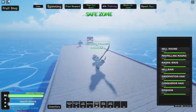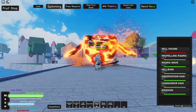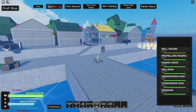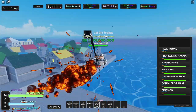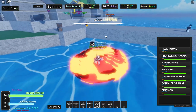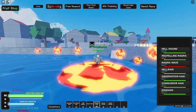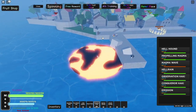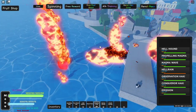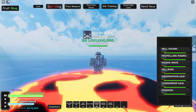Next fruit is magma. I'll be showing the unawakened and then the awakened version. First move: hellhound — pretty cool effects. Propelling magma is just another flying move for traveling. As you can see you can walk on water without taking damage, which is really nice. You got the magma wave, large AOE hail rain which just puts a bunch of meatballs in your face. Then I'll go awaken this fruit.